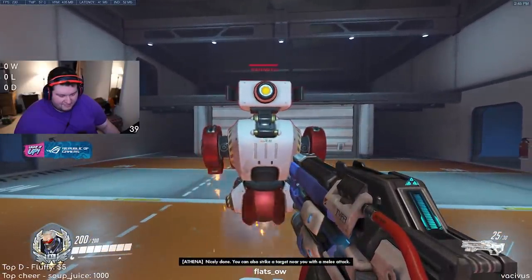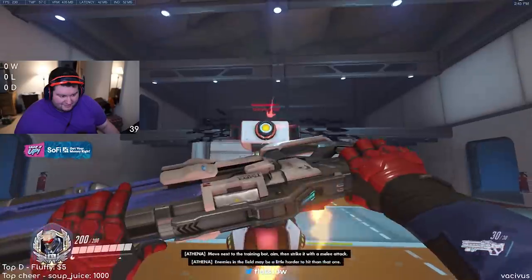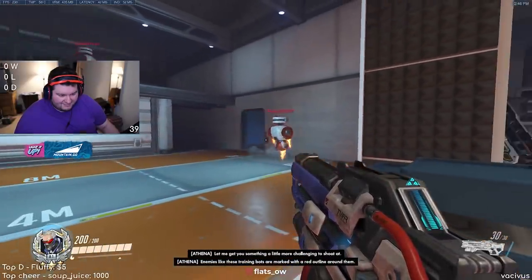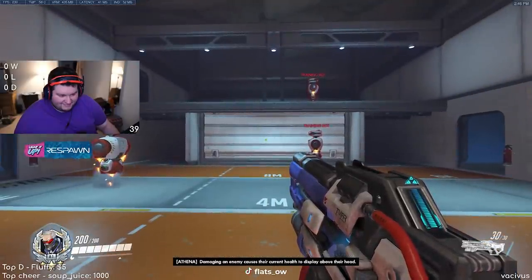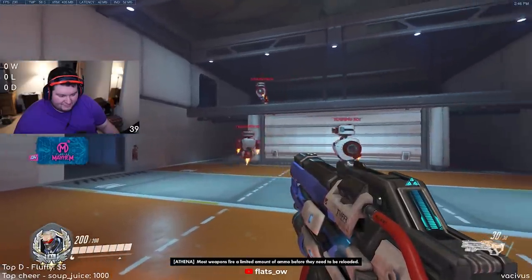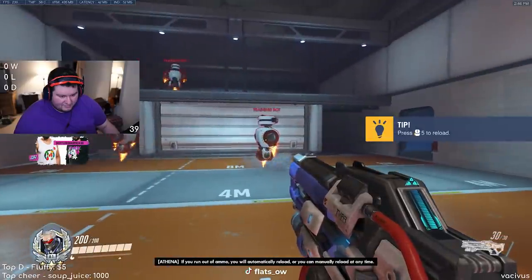Instructions unclear. Nicely done. You can also strike a target near you with a melee attack. Move next to the training bot, aim, then strike it with a melee attack. And then hit it with a melee. All the ammo is displayed here in the bottom right of the screen. If you run out of ammo, you will automatically reload. Or you can manually reload at any time.